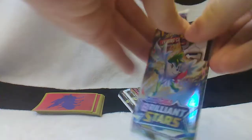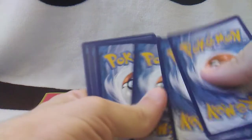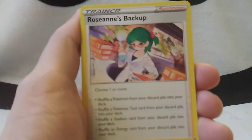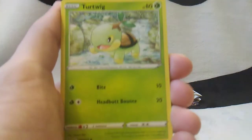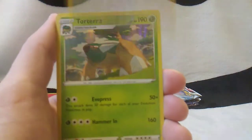I see the first one and it looks sick. It's a white coal card. Let's go - white or green, I don't know, but it's still cool. 1, 2, 3, 4, put them in the front. And we got: Leaf Energy, Roseanne's Backup, Blunderpolicy, Extetutor, Piplup, Turtwig, Minccino, Minccino, Tarablast, Tarablast, Weavile, Weavile. Reverse rare Staraptor, Staraptor.